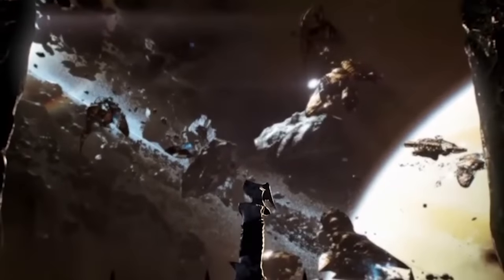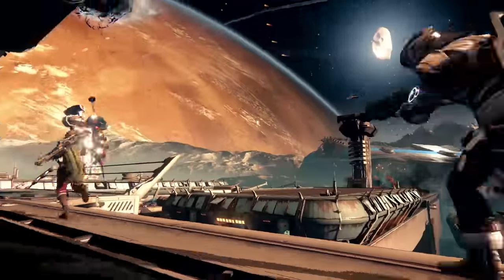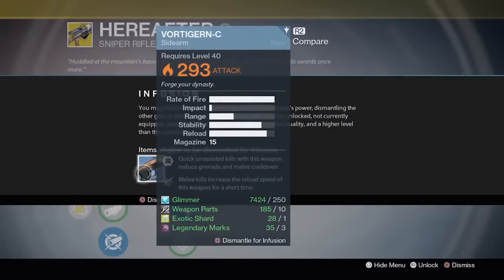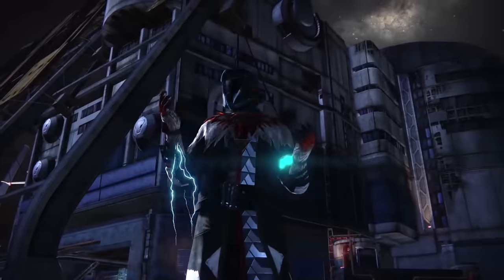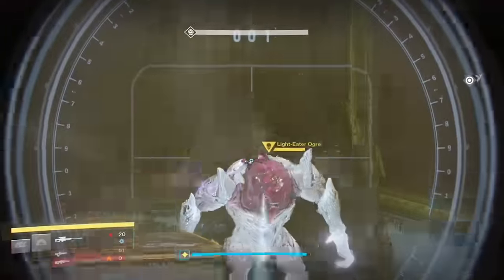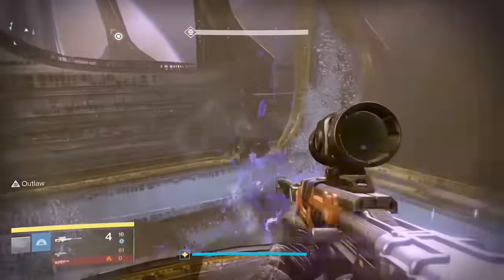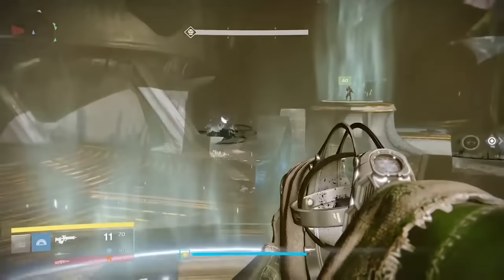In September of 2015, Bungie released King's Fall as the raid to accompany the Taken King expansion — arguably the best expansion in Destiny history. This was a major time of change in the Destiny ecosystem, with big improvements including the ability to infuse items to level them up, a deep rebalancing of weapons in PvP, three new subclasses, an excellent new campaign featuring the Dreadnought, and an epic raid that many Destiny fans place at the top of their favorites list. The final boss fight with Oryx stuck with many players, and new raids are still being compared to the standard that King's Fall set.